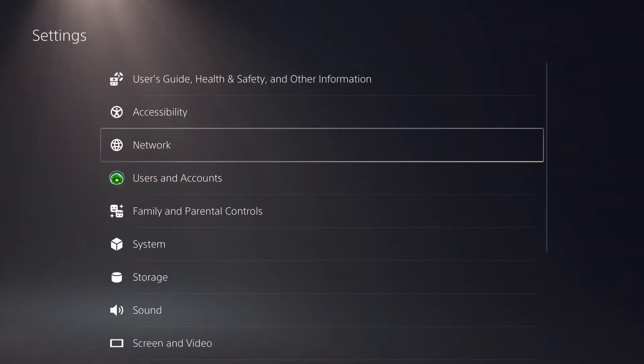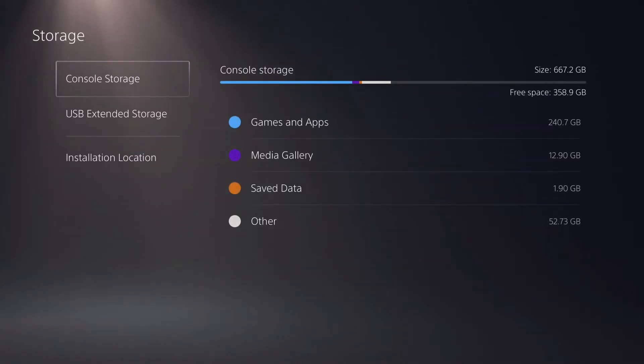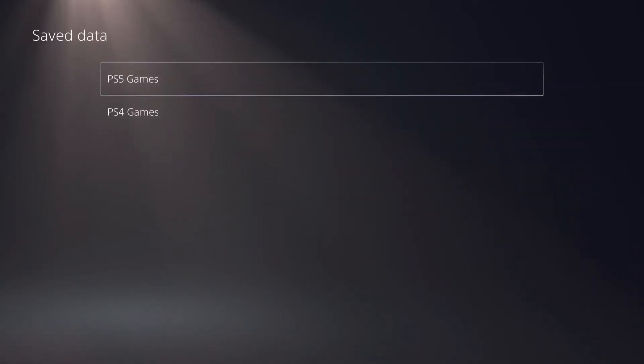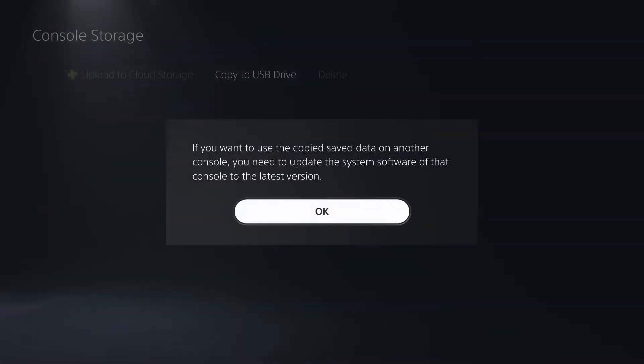First of all, what you want to do is go over to Settings and then go over to Storage. On Storage, you want to go over to your Save Data and go to the game that you have corrupted data on right now.